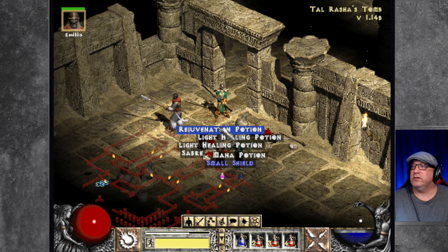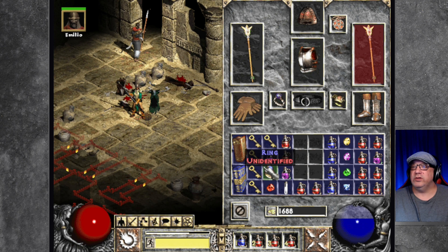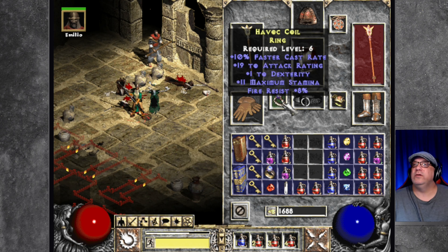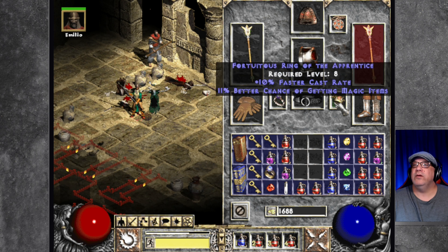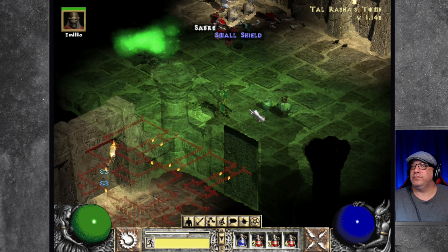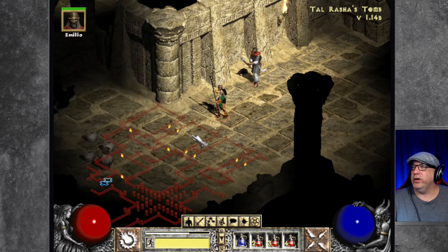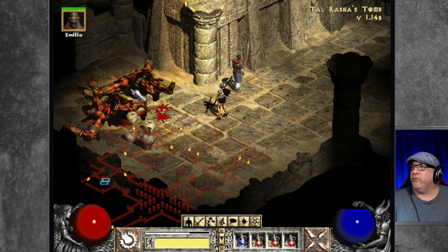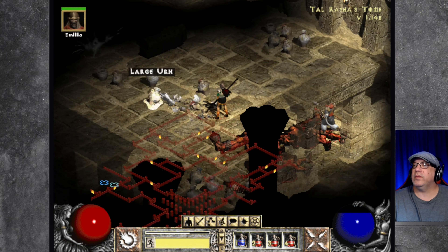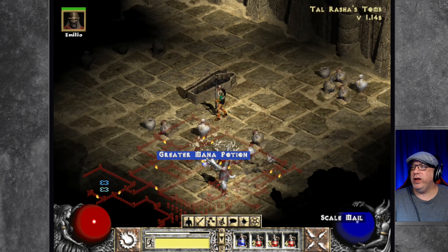That was a named enemy I believe. Mana potion — I'll take one of those. There's an unidentified room here with a better chance of getting magical items. We've got an 11% chance of magical items already. I really like those creatures, they look great. There's a key here — let's grab that. A greater mana potion, beautiful.